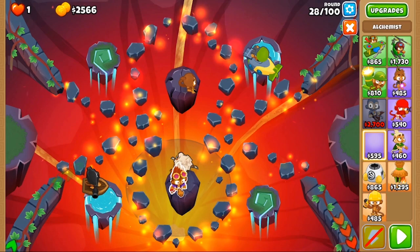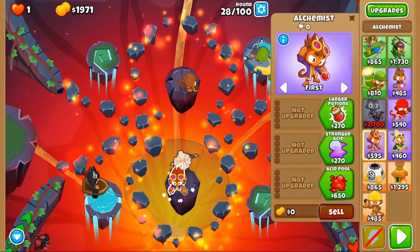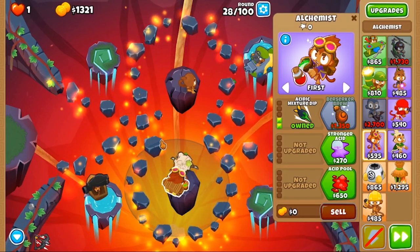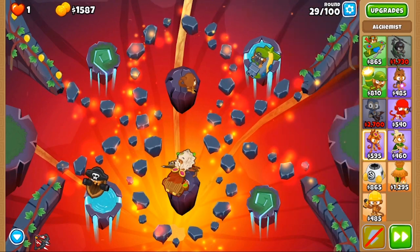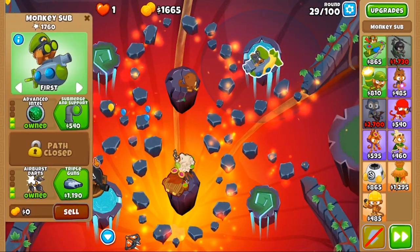So I'm on round 28. I've got Quincy, Air Burst Darts, and a Base Boat. That's going to become a Flagship. And I bought Acid Mixture Dip so it can pop leads.